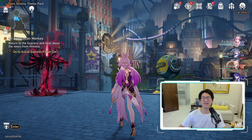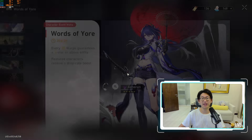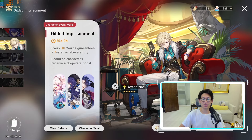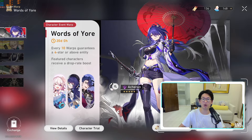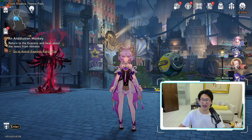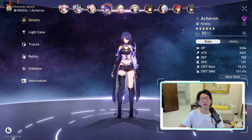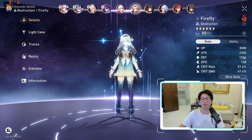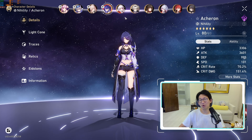Good morning everyone. Today is another Honkai Star Rail video, mainly because Adventurine has finally made his rerun. I did not pull for Adventurine before because I was saving up all my pulls for Acheron, and that paid off greatly — my Acheron is actually one of my super hyper carries, followed very closely by our beloved Firefly.